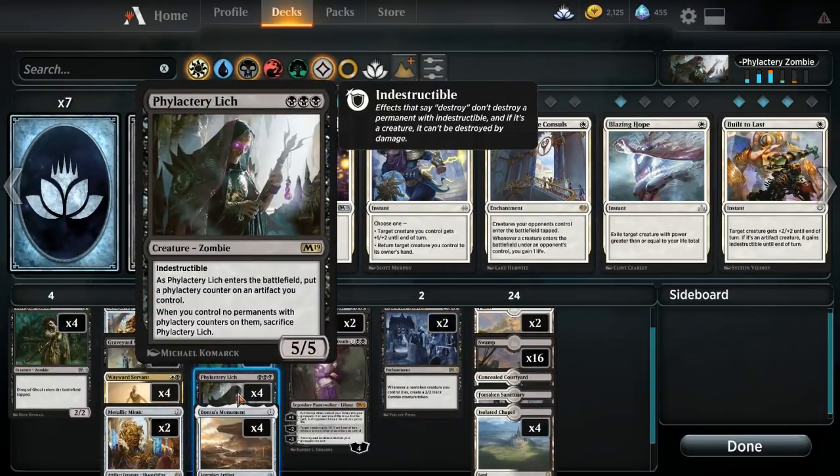We are actually trying to play this card, which has been kind of unplayable. It's a 3 mana cost, 5-5 indestructible creature, which is super powerful. But it's only indestructible if you can put a counter on an artifact and that artifact stays. When it comes to the battlefield, you put a counter on an artifact you control. When you control no permanents with Phylactery counters on them, sacrifice Phylactery Lich.